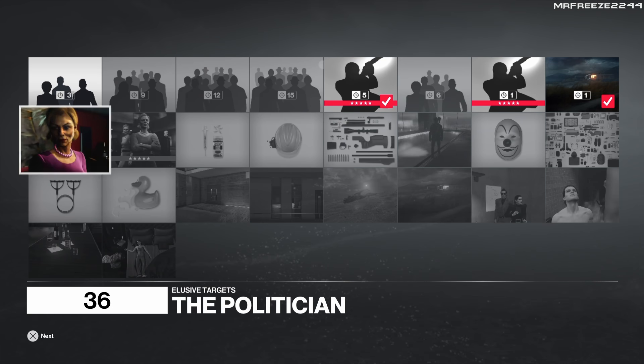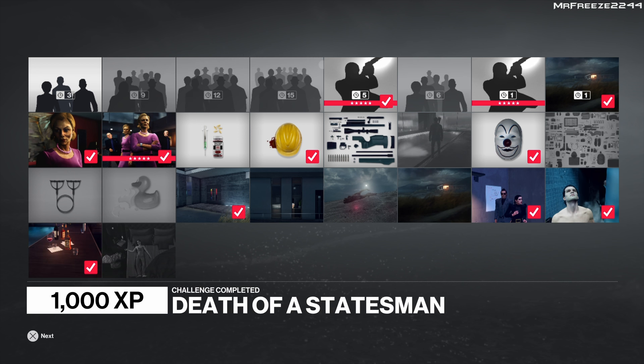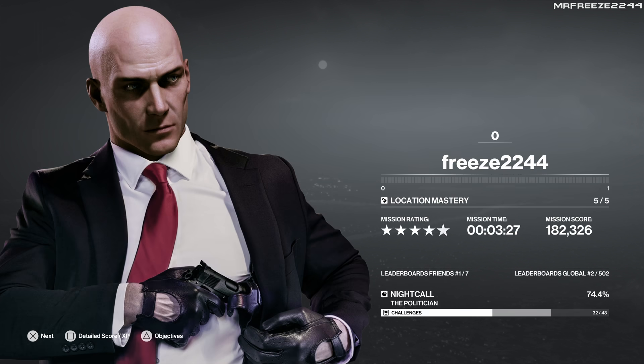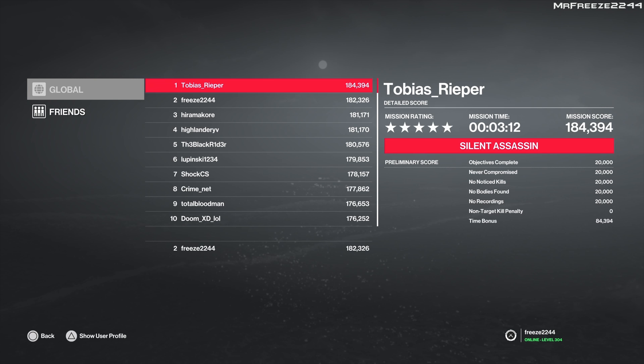They did say in the future they're going to be giving you another option of this tactical suit. So maybe a future elusive target taking place in Hawke's Bay will allow you to have this tactical wetsuit. It would be nice to use it on different maps because it's kind of like a stealth suit, and that's what I like about it. As you can see, that's an easy silent assassin in three and a half minutes — very quick, very easy, very simple, with no real risks involved. Apart from the start where we're shooting out the camera, if you do get spotted there, just go ahead and restart. We've got number two in the world on the leaderboard, but that will be easily overtaken.